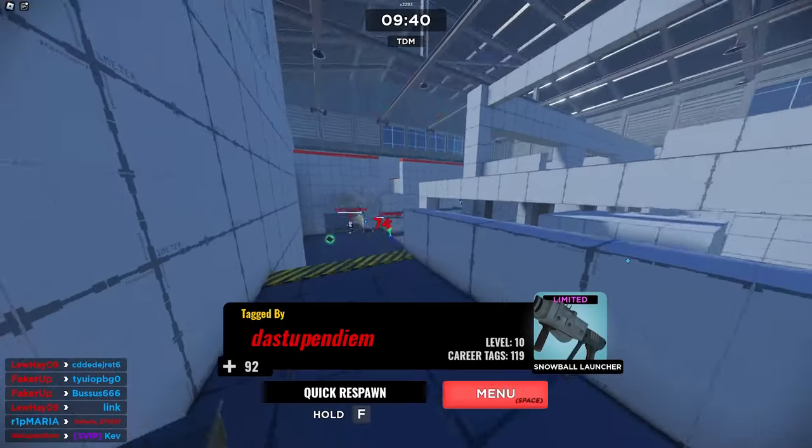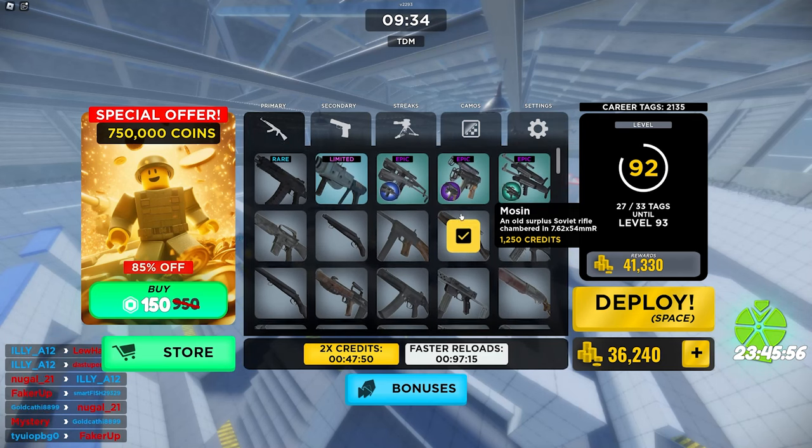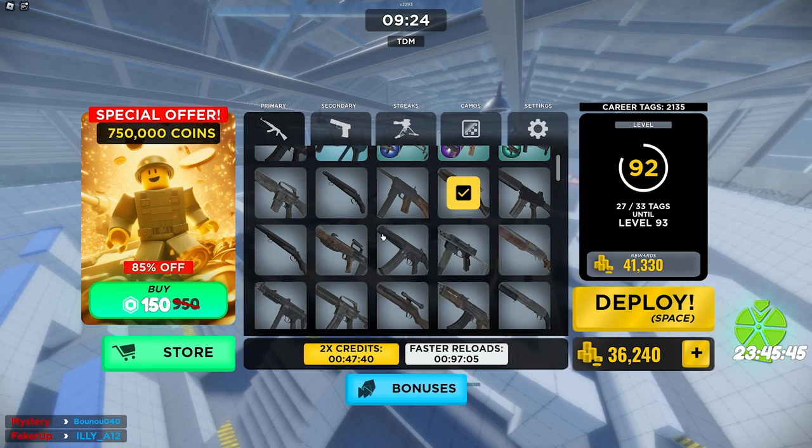Alright, I am getting off the Mozen — I can't use it, I'm sorry. The Mozen sucks, do not buy it. It's not worth the 1200 credits; you're better off using the snowball launcher or literally the starter weapon. Do not use this gun. I love the Mozen as a weapon, I do not like it in this game.